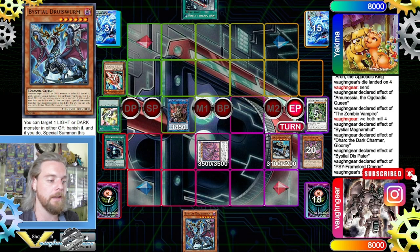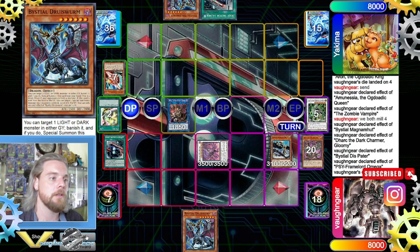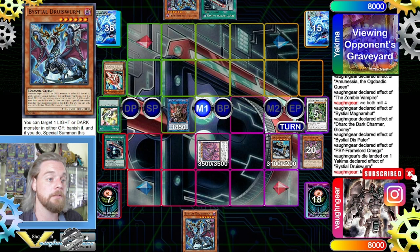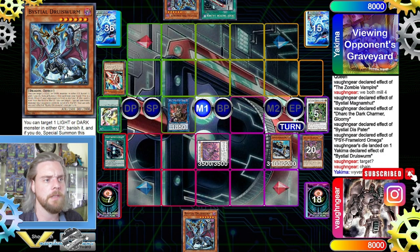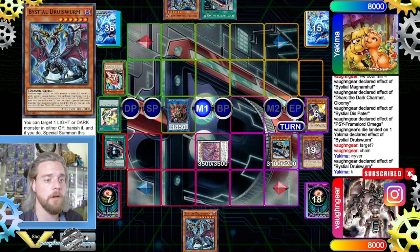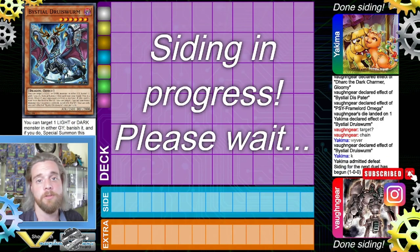They draw into Juror Swarm, which we're completely fine with. They use that effect, but we trigger our own and just target the same card because we don't mind. Our opponent just scoops — we're all set. Now we're going into Game 2, definitely excited.